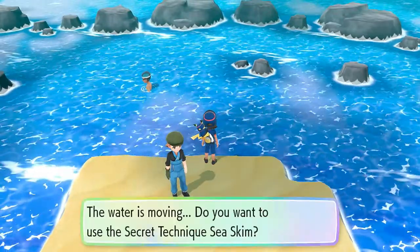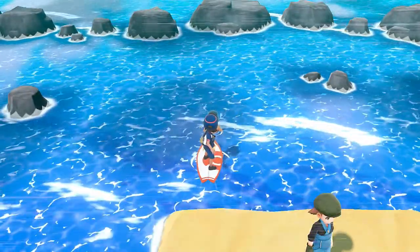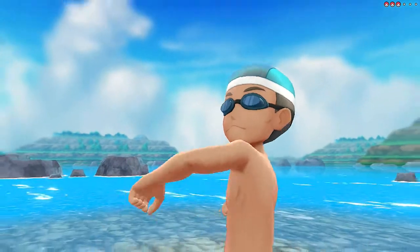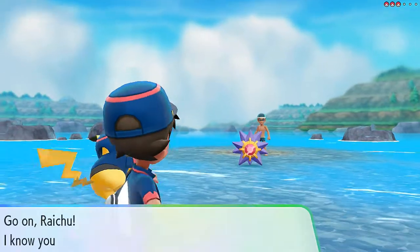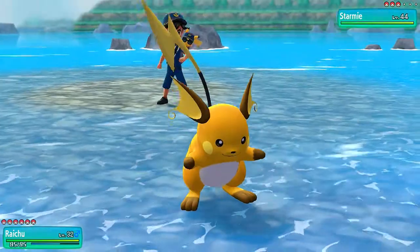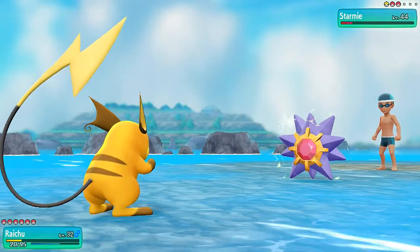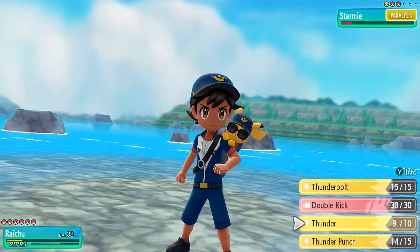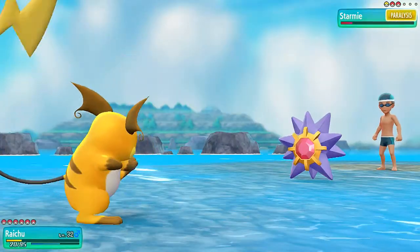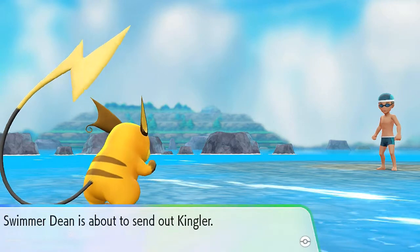Let's start surfing again with Sea Skim. Swimmer Dean wants to battle and he's coming out with some crazy-looking Pokemon — that's right, a Starmie — not the Pokemon I wanted to go up against. Let's go with Thunder. A Psychic attack hits us and paralyzes Raichu. Completely forgot most of these trainers are at level 40. But we get a chance — Thunder Punch, and we are faster now. Thunder Punch takes down Starmie.